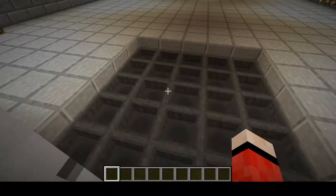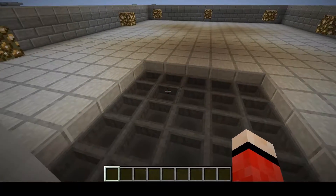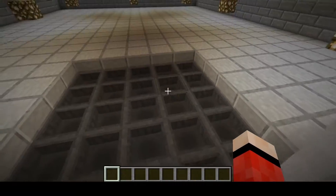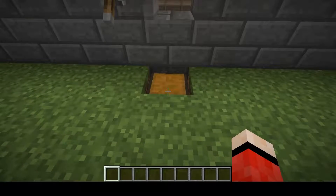They're falling down, hitting the ground, and maybe their drops are despawning before I can come down and pick them up. So what I've done is set up this hopper system, which will feed into this chest.